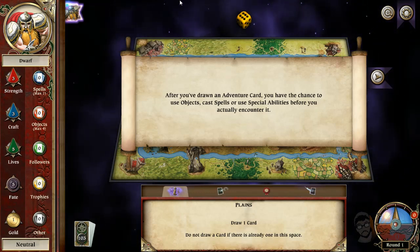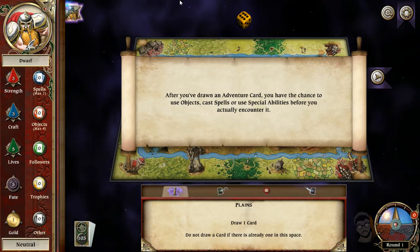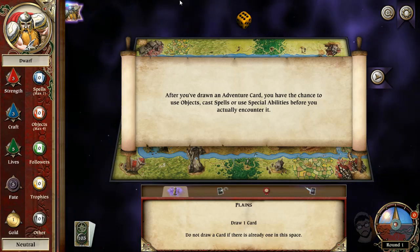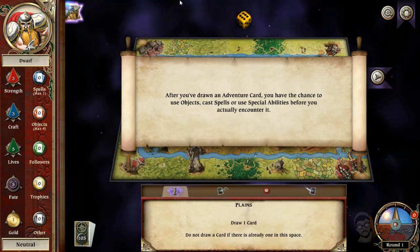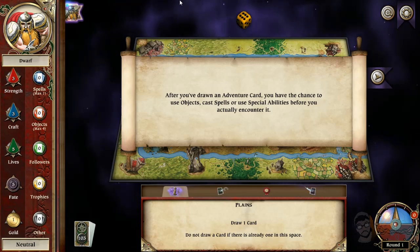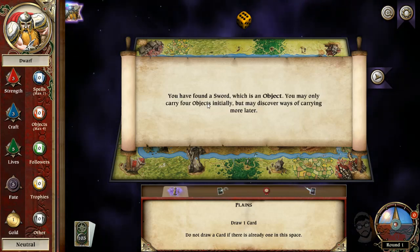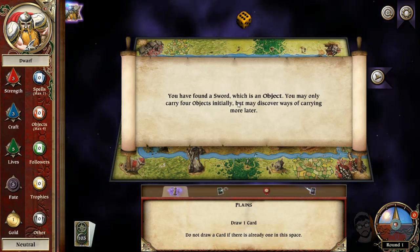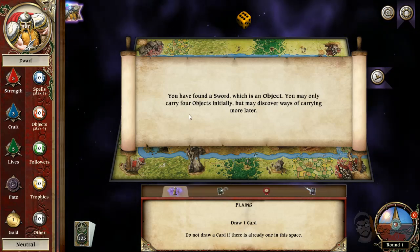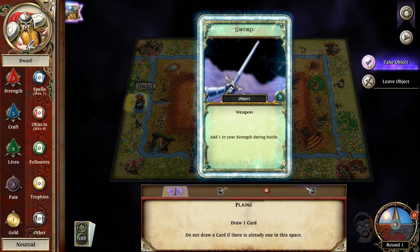One awesome thing about the board game is that not only do you race other players, but you interact with them — you can trade, attack other players, do alliances. It's obviously a fun RPG free-for-all on a board game. I highly recommend playing this game in real life. Yeah — I found a sword, which is an object. So it goes into my inventory. You may only carry four objects, but more on that later.